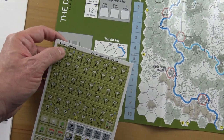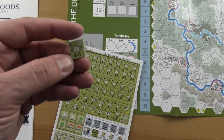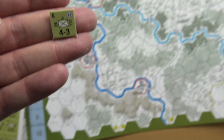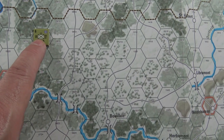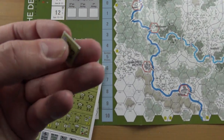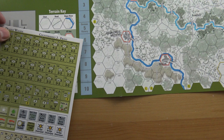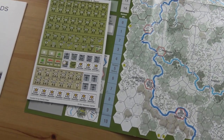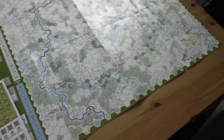Let me just check if the counters pop out easily. Yeah, no problem — that came out no bother. There's a counter up close on the map — it's a perfect size. This is going to be really good. You might need to clip them, but I don't clip my counters. Really looking forward to it — I love chip pull mechanism games. Marco on his channel always says that chip pull mechanisms are brilliant for solo play, and he's correct.